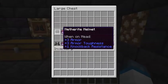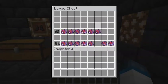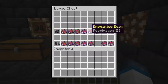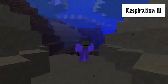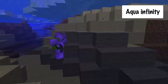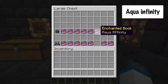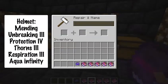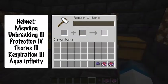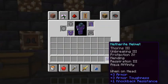Moving on to the helmet — again, the same four: Unbreaking 3, Thorns 3, Protection IV, and Mending. But we also have two additional enchants. Respiration 3 helps you breathe underwater and improves how long you can breathe underwater — it's a great enchantment. And Aqua Infinity basically allows you to break blocks underwater a lot better, which can be really useful. Let's combine them all: Thorns 3, Unbreaking 3, Protection IV, Mending, Respiration 3, and Aqua Infinity. Now we have the best helmet we can possibly get in Minecraft.